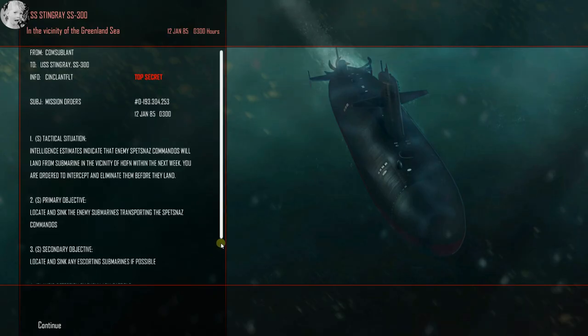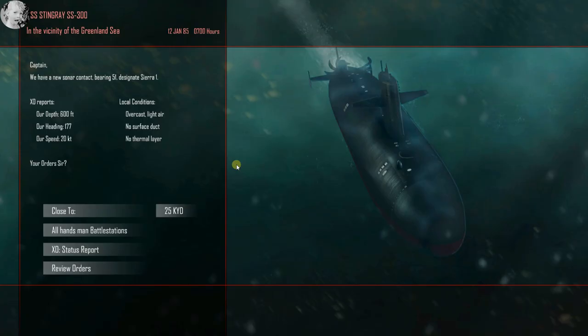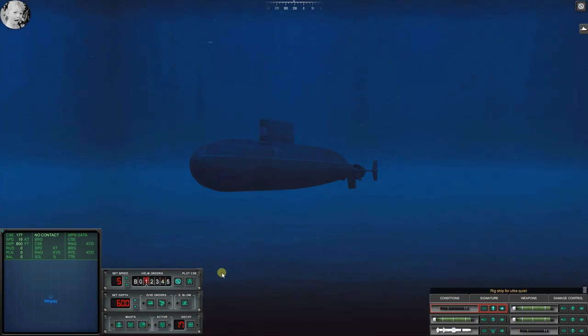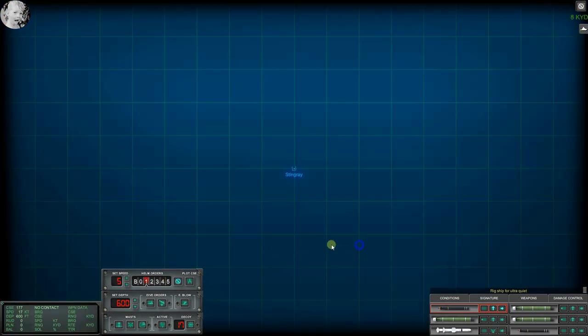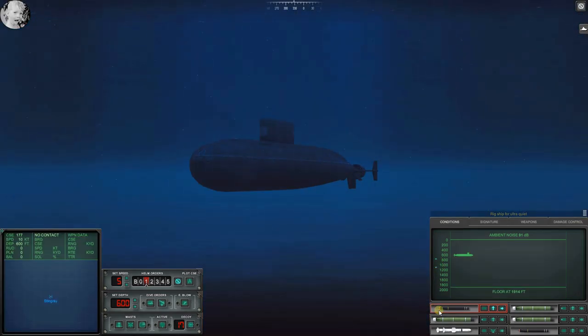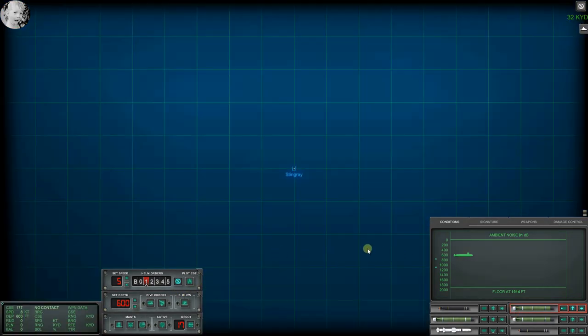Spetsnaz Hoffen - whatever. Not good. Probably ran into the submarines that were hunting us before. Conditions: 91 dB - we're making 20 knots and it's relatively quiet. Somebody knows we're here. Let's give it a few seconds and see.